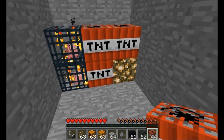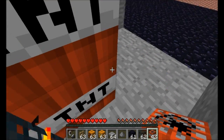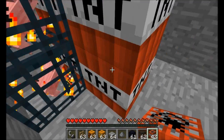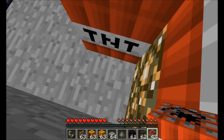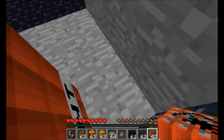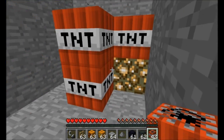Here is the glowstone that stops natural spawning, and that's hidden behind a wall of TNT. The light level over here is around 11, which is sufficient for blazes to spawn, but nothing else.